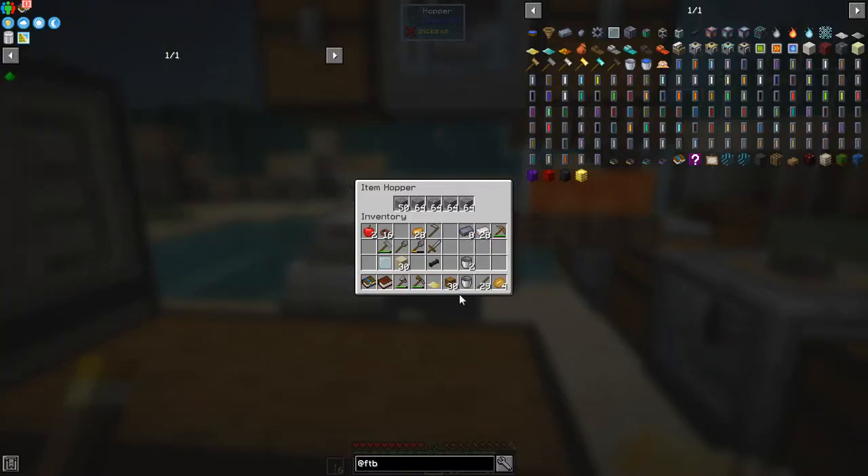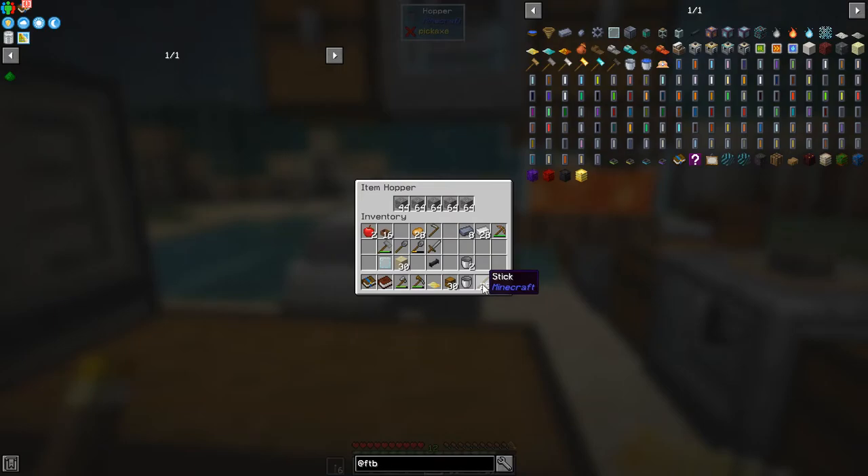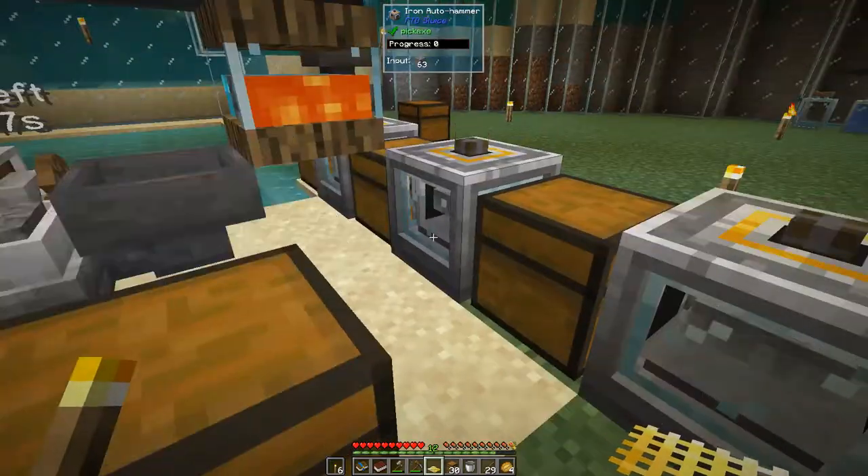I need to use sand for gold. Let's have a look at the uses - that's prismarine shards, prosperity shard. Prosperity shards is what I was looking for, and gold. You don't get gold from gravel - you get diamonds from doing gravel. The rate for these now is doubled - it's four percent as opposed to three percent, so we should get more diamonds. We've got our first emerald chunk already, so that's good. I'll let that run.